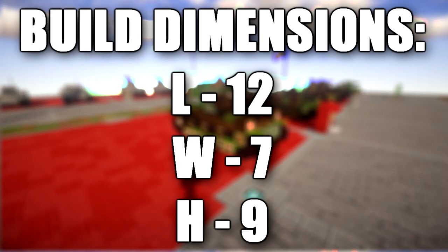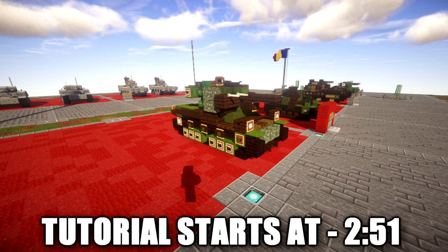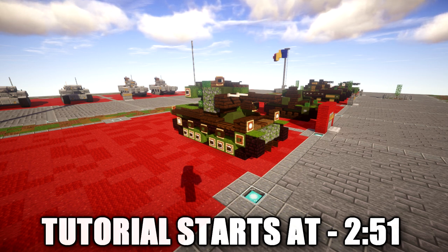In this tutorial we will be going ahead and building the Stridsvagn M42. The Stridsvagn M42, often known as the STRV M42, is a Swedish medium tank from the World War 2 period. Known by its manufacturer AB Landsverk as Lago 2-3-4, it featured a 75mm L-31 gun, the first of its size in a Swedish tank. It entered service with the Swedish army in April of 1943.